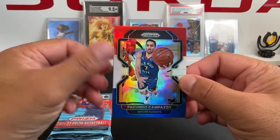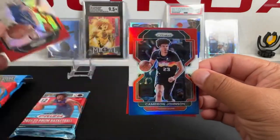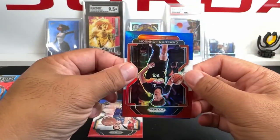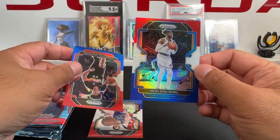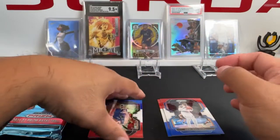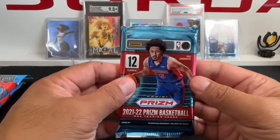We'll start with the bonus pack. We've got Campazzo, then a Cameron Johnson — you're not guaranteed a rookie — and a Nerlens Noel. Nothing out of the bonus pack.